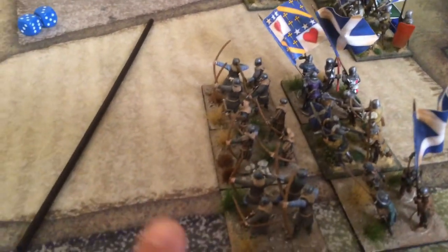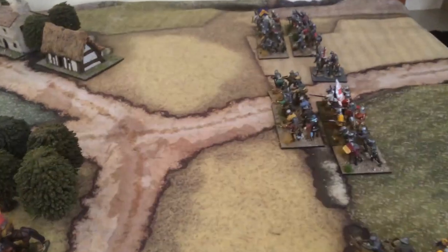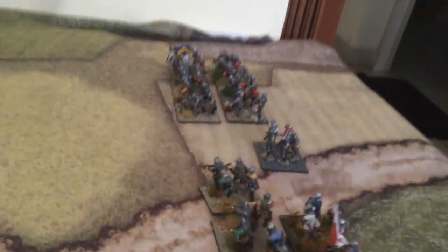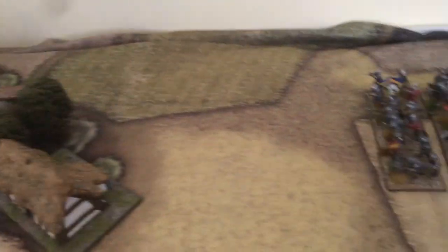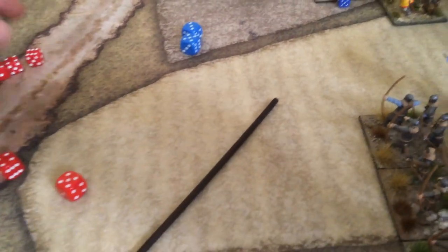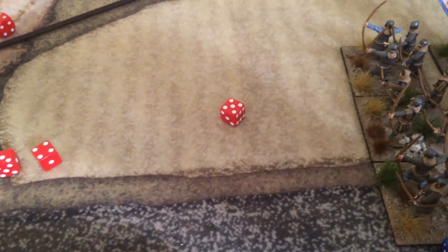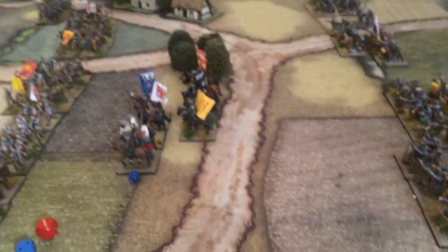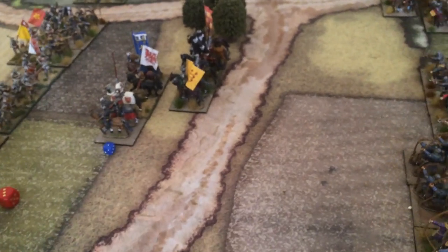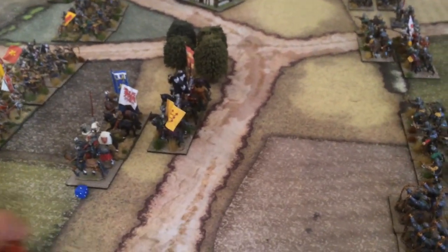We'll have shooting now with only this Scottish unit since the others are out of command — these are freshly raised levy troops. Their weakness affects hand-to-hand combat but not shooting. In the left flank the French have moved, closing the gap. The two units of men-at-arms are waiting for the English to come — a defensive stand on the right flank. The Scottish shoot three dice at five or six; they hit a five — one hit. The English defend with a six so nothing happens. Now when a crossbowman moves it cannot shoot — it's move or shoot.